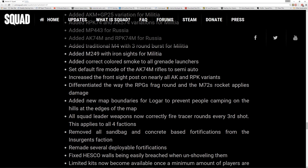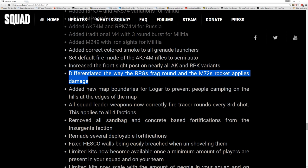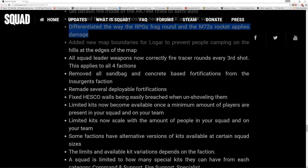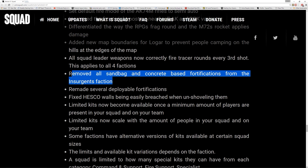A traditional M4 with three round burst has been added, along with an M249 with iron sights for the militia. Added correct coloured smoke to all grenade launchers and the rounds have colours on the shells now. Set default fire mode for the AK-7, increased the front sight post on nearly all AKs, and differentiated the way the RPG frag round and the M279 rocket applies damage. Squad leader tracers added. Removed all sandbags and concrete-based fortifications from the insurgents.